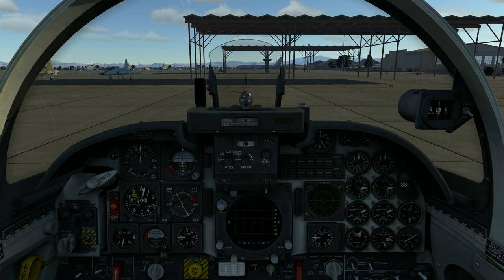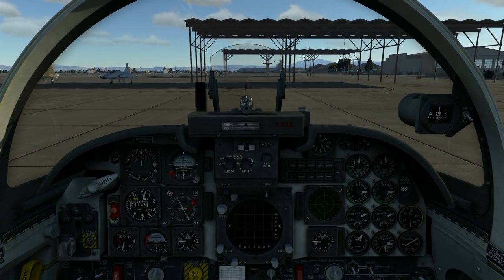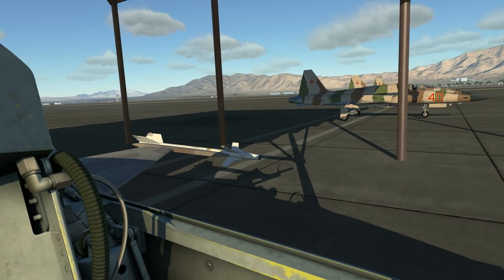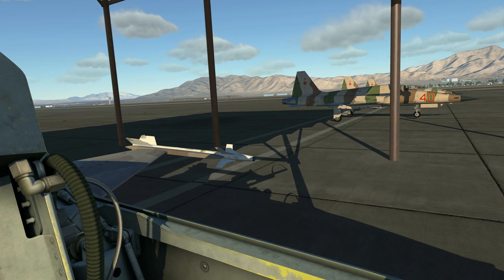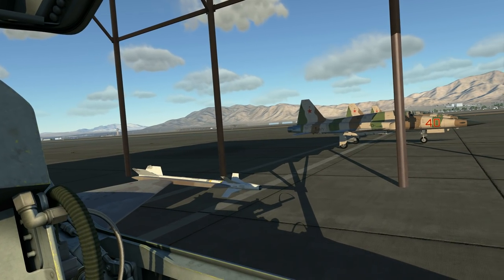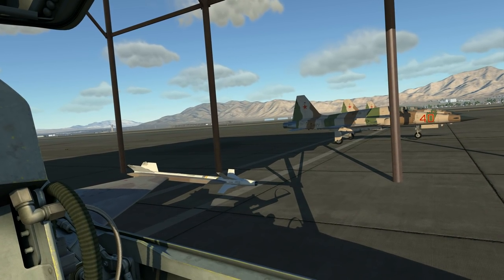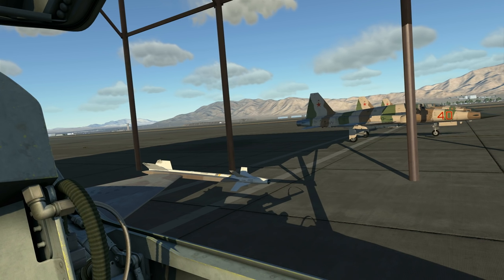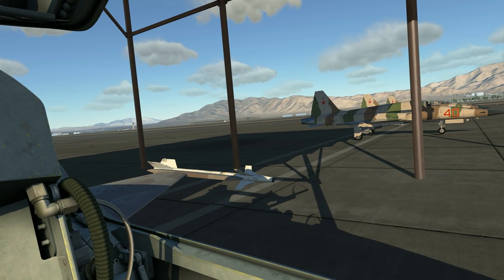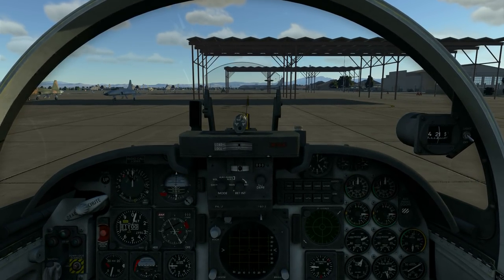What are we going to do today? We will start up the F-5E, taxi and take off. I have an A-50, a Russian airborne early warning aircraft, flying around the mountains. You can see the AIM-9s we have loaded - yes, we will try to shoot this A-50 down. So you might get to see some action and explosions today.